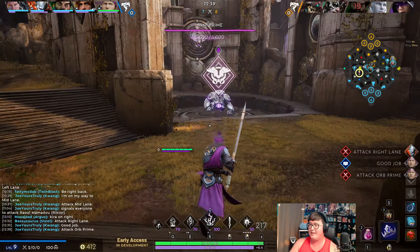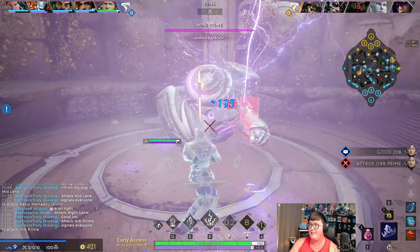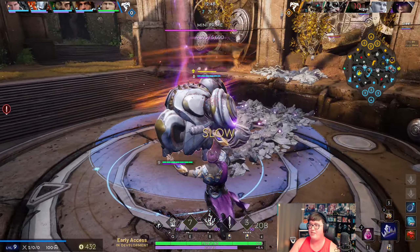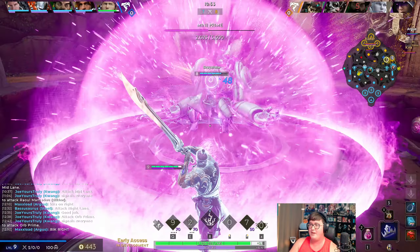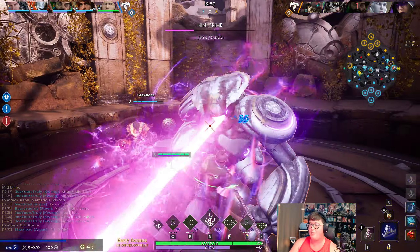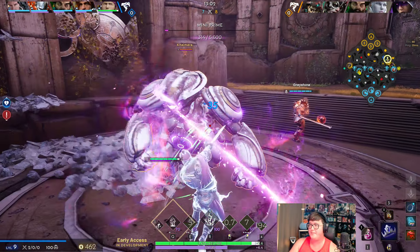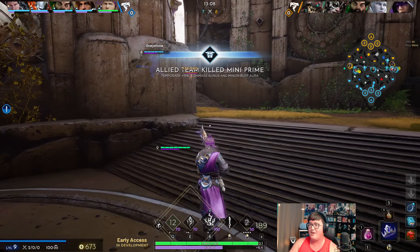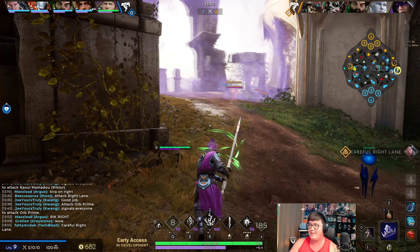Can we do the mid prime? I kind of want to — my wave's in a very good spot. Let's just do it. Mid lane is there, my wave's in a great spot, the jungler isn't in this vicinity, so this is actually a perfect opportunity. I think that prime goes to Graystone — if he wants to give it to me I'll take it. I guess it's going to be a little bit hard to force if that makes sense. He's going to give it to me so I respect that — he got the last hit because of his Hunt but that's fine.